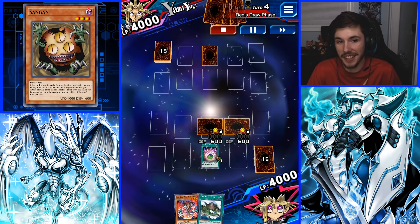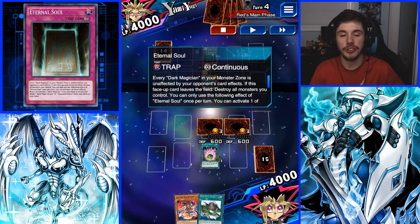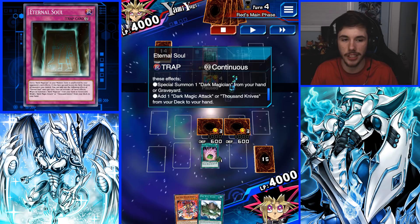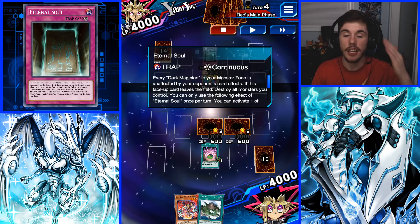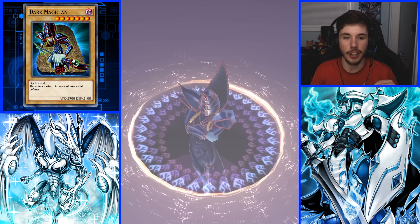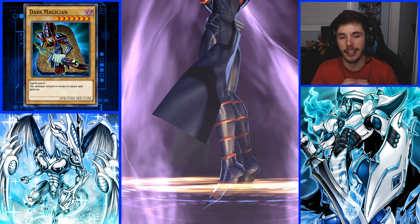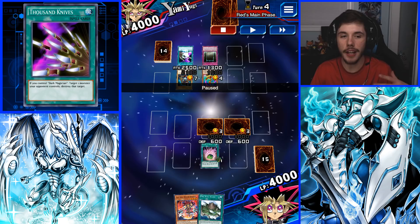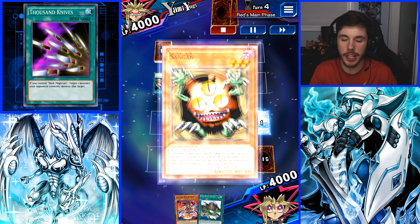Yugi just set a card and didn't really do anything, so I just set another Sand Gan — good. Next, he summoned Legion of the Fiend Jester and activated his Eternal Soul. This card is crazy good — every Dark Magician in your monster zone is unaffected by card effects. If this face-up card leaves the field, destroy all monsters you control. Once per turn he can either special summon a Dark Magician from your hand or graveyard, or add Dark Magic Attack or Thousand Knives from your deck to your hand. Throughout this farm we're going to see that Dark Magician is not going to die at all because of Eternal Soul. He special summoned Dark Magician — let's check out that animation. And then he activated his Thousand Knives right here. It seems like he only has one copy of Thousand Knives and he sniped one of my Sand Gans.